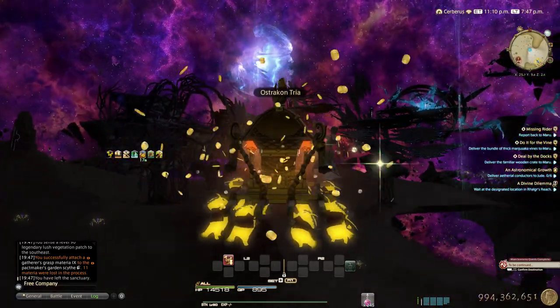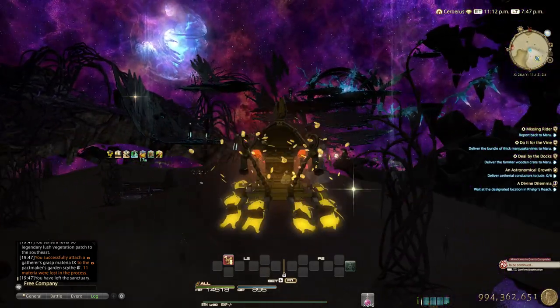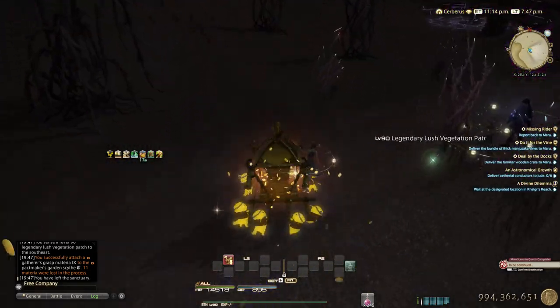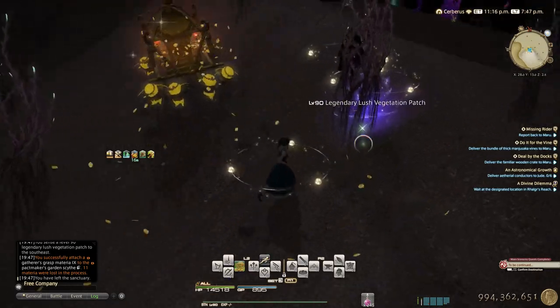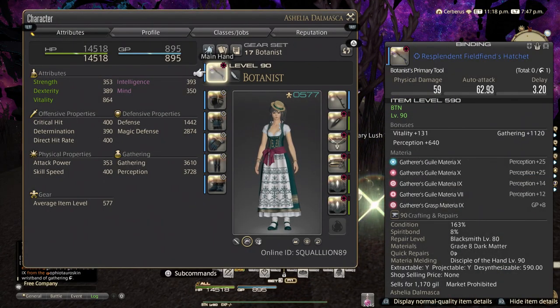Hello everyone. I'm going to go through how to get each of the Gylo Aethers in this video. Those are used for the expert recipes, which are used for the otter fountain for the island sanctuary. I'm going to go through the rotation I use, stats, and what not. Melds are in the video description, and I can go through them here too.